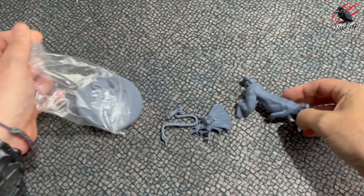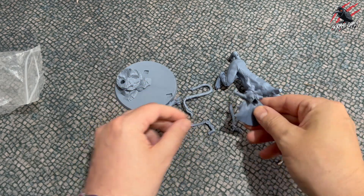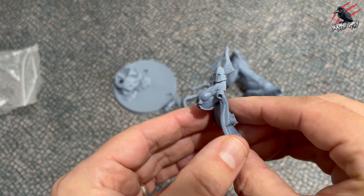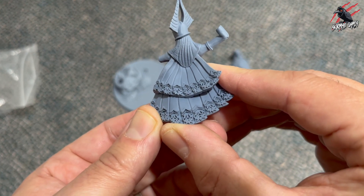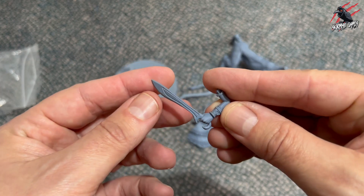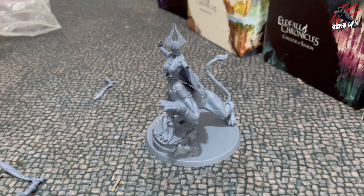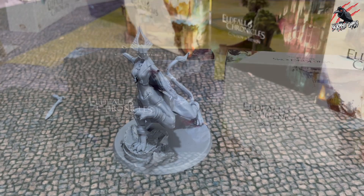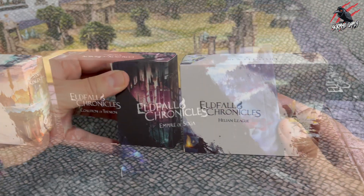Now let's start having a look at the models. This is one of the large models that comes in the set, and I'm not going to build them in this video — there are 17 of them and they're such good quality I don't want to rush it. I'll do another video so you can see them all assembled, but I will give you a close-up of some of the components. Look how crisp that is — it's come out so nicely. These models are fantastic; the whole artwork has really come through in the 3D design. That one's a little bit bent, but you can easily soften it in some warm water, straighten it out, put it into cold, and you're good to go.